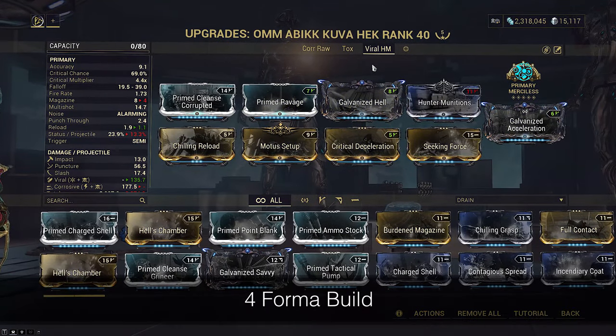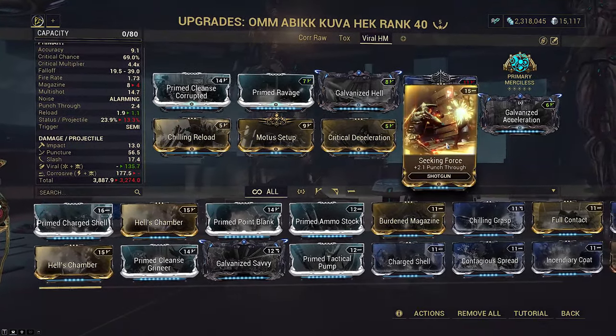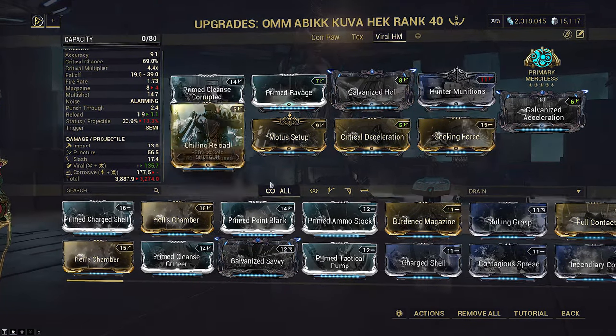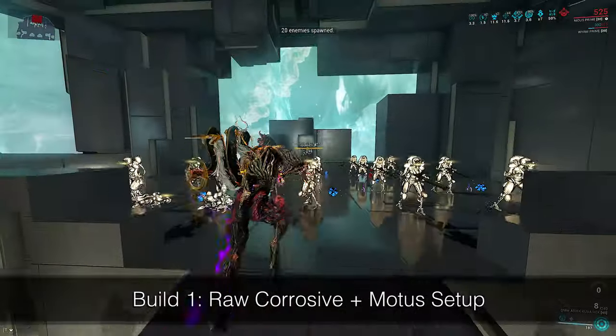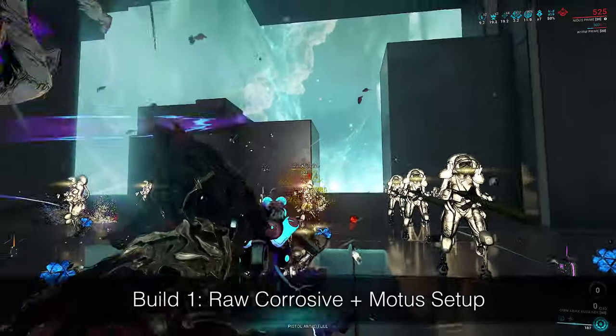The final build is Viral Hunter Munitions. Unfortunately I don't see how Primed Ammo Stock can fit on this build, so I would not recommend it for a Viral Hek setup. This is because we end up using one extra mod slot for punch through that the Plasmore didn't previously need. Although if you don't like Modus Setup, you could drop that for Primed Ammo Stock. Here are some quick damage showcases — the raw Corrosive build first, and the Viral Hunter Munitions build second.